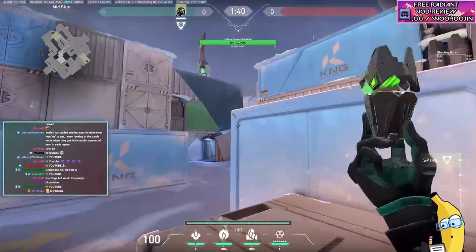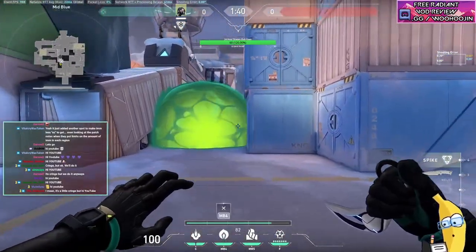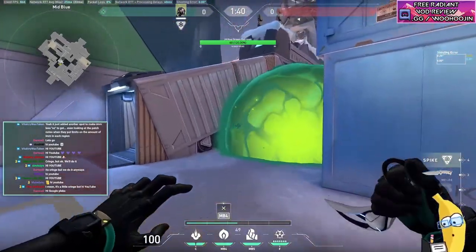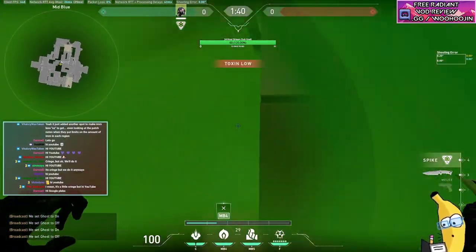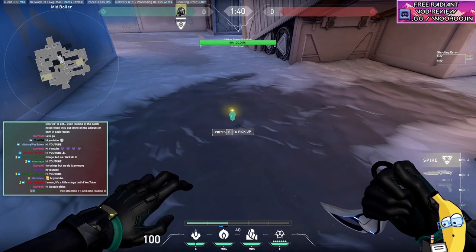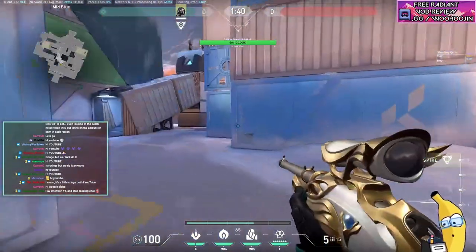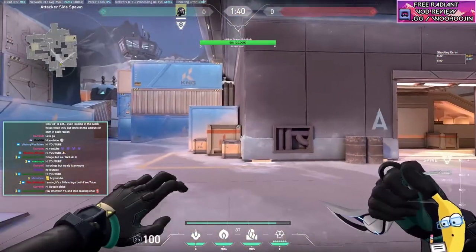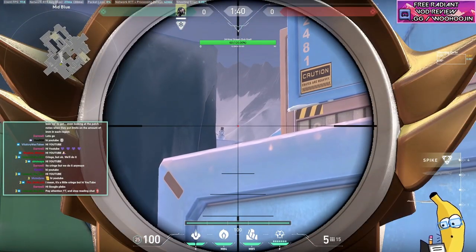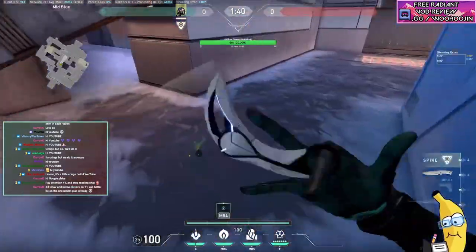The most important orb we're gonna be using on Icebox is one that lands mid, and you're not allowed to wing this. Some of you will think you can just throw it, but you're gonna have a gap — it won't properly cover under the tube. You need a lineup for this orb; it's not as simple as just throwing it. There are three different lineups I use to throw the same orb. The first one: hop up under this corner, see the snow on the mountain in the back — aim at the lowest point where there's still mountain, and left-click. Easy.